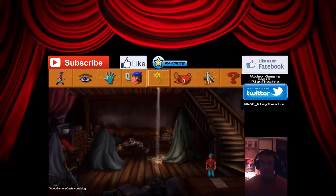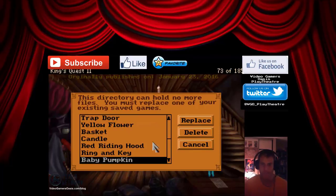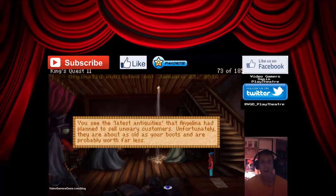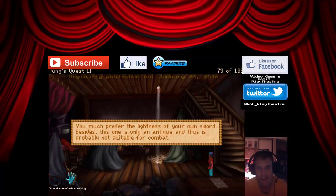Let's look around here and save as 'antique seller.' What else can I find here? You see the latest antiquities that Angelina had planned to sell unwary customers — unfortunately they're about as old as your boots and probably worth far less. A large double-bladed broadsword leans against the bench — it looks like an expensive antique. Can I grab that? You much prefer the lightness of your own sword. Besides, this was only an antique and thus is probably not suitable for combat.